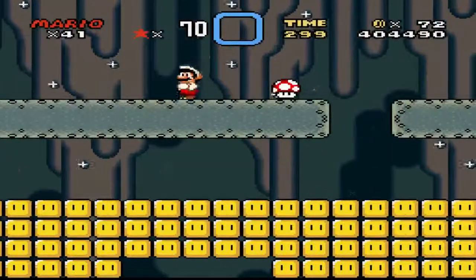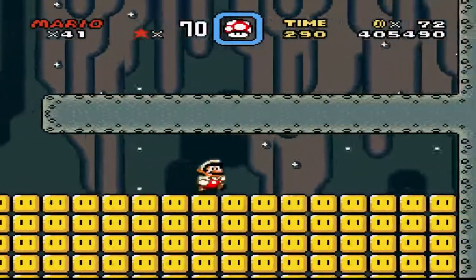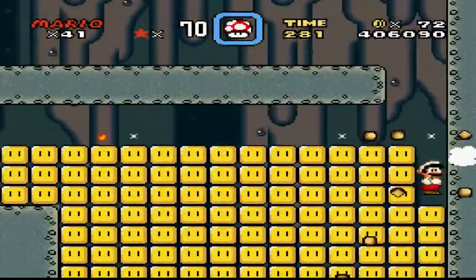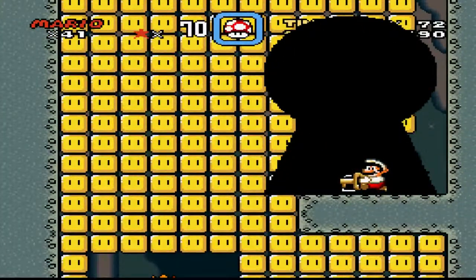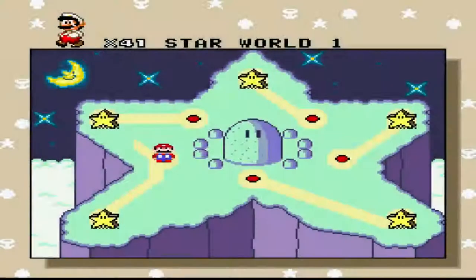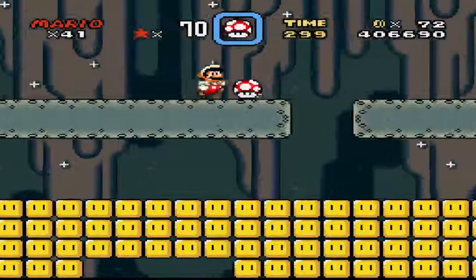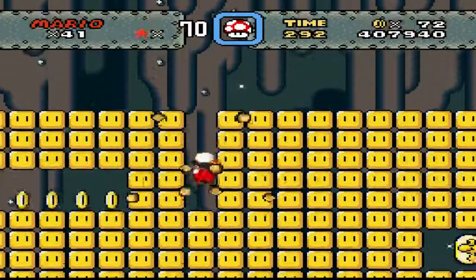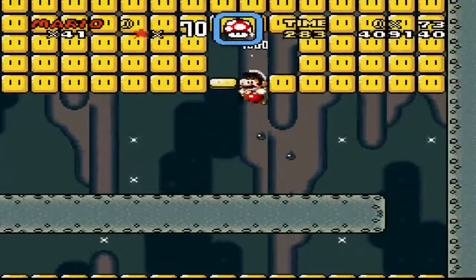Hello everypony and welcome to Super Mario World. We can grab that — this is Star Road, the first area of Star Road. We just want to come over here and spin dash, spin dash, spin jump straight down to get that. Now there are two exits to this level: the secret one I just got, and then this standard one, which requires me to spin jump down.